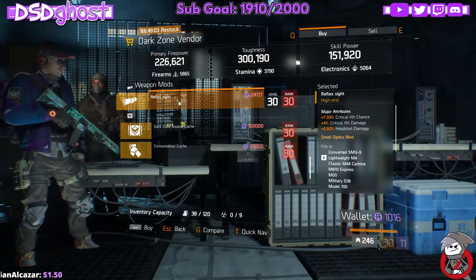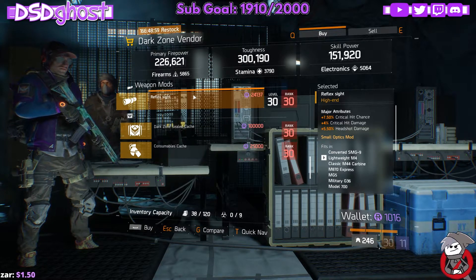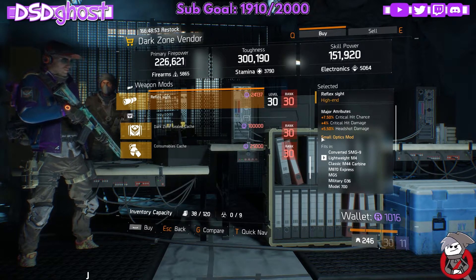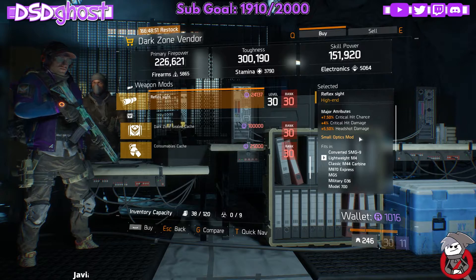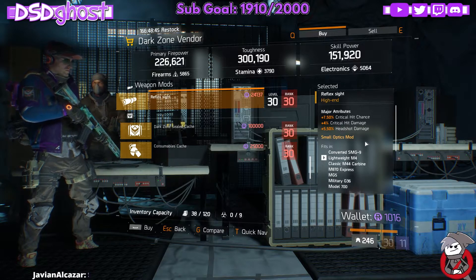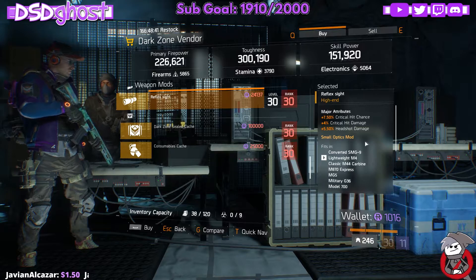Next is over here in East 42nd Street, Dark Zone Checkpoint. We have a scope that has crit chance, crit damage, and headshot damage. I don't necessarily like crit chance mods on my weapons, but some people do. So, 7.50% crit chance, 4% crit damage, and 5.50% headshot damage.